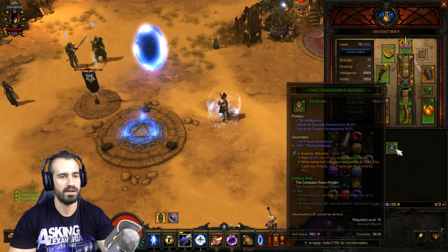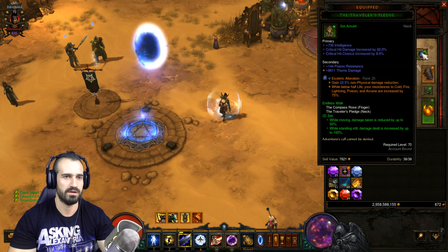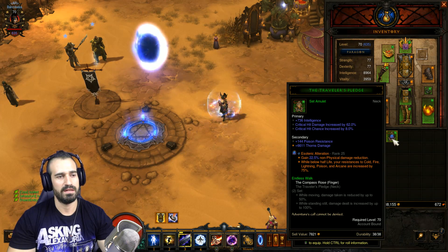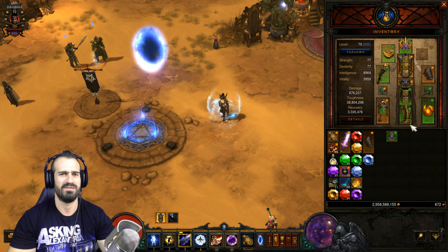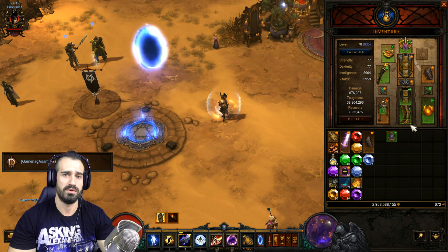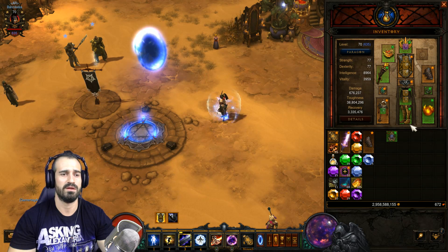Number one: this Traveler's Pledge which we usually have equipped in our amulet slot — we're going to take it out. It needs to come out. The reason being it'll stop us from getting that damage buff, as well as eliminating all the stats from the amulet. We need to decrease our damage for the set dungeon, otherwise we can't achieve the objective of setting 20 enemies to burn six times in a row. If we kill them too quickly they're not going to burn and we're going to fail.